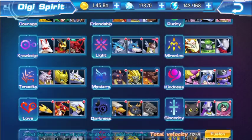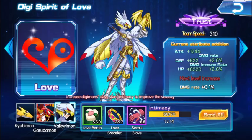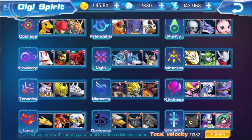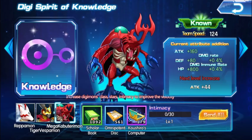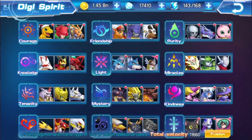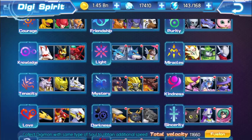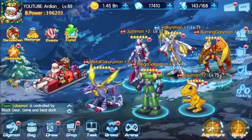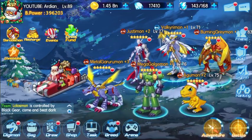Going back to Digimon Spirit — make sure you use the Digimon Spirit on the Digimon you're going to use long term. The unlocked slots should always be used because they increase your battle power overall. In this server I use Valkyrimon, so I'm going to gift all of these to him, as this increases his attack, defense, HP, damage immune rate, and damage rate. Don't waste these gifts on Digimon you won't be using — only give them to Digimon you actively use to gain extra battle power.